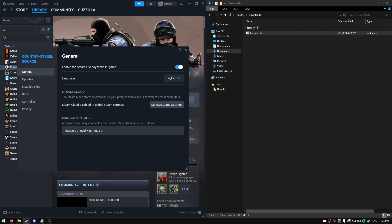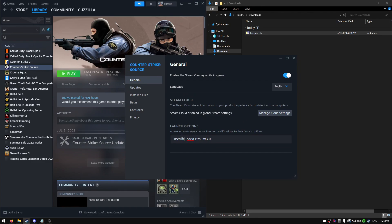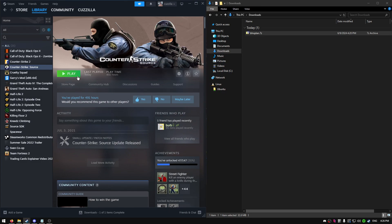Also make sure you go into properties and add -insecure so you don't get banned, because there are some custom files in there. You have to put insecure so VAC does not load in the game. After you've done that, just open the game.